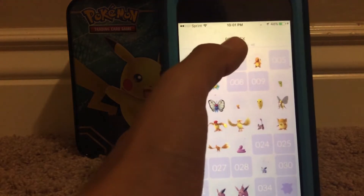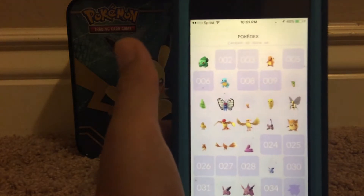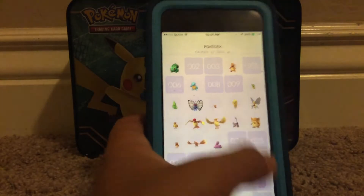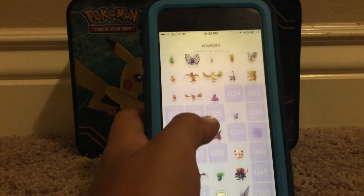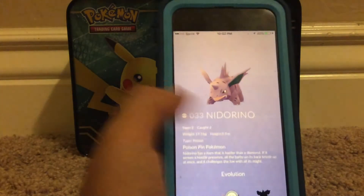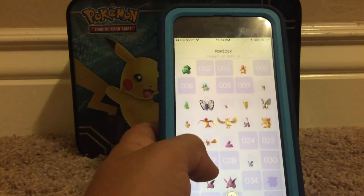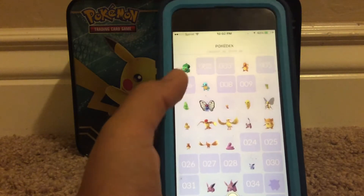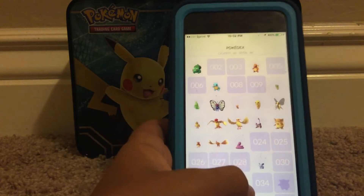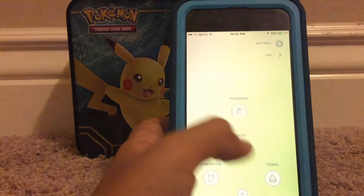Pokédex — caught 62, seen 66. It pretty much shows you what Pokémon you have. And if it's shaded, that means you've seen it but you haven't caught it. And if it's like this, that means you have it. If it's just numbers, that means you have never seen it — you have never interacted with it or anything.